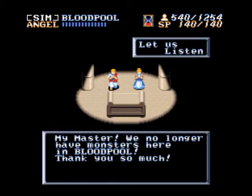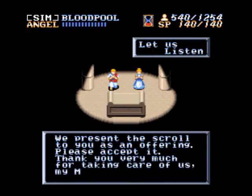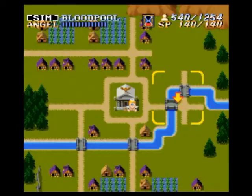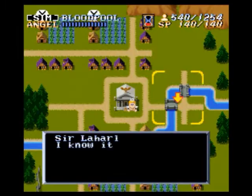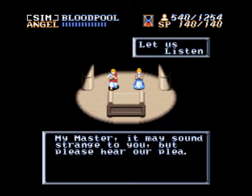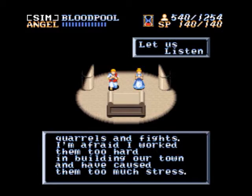Hey, we're back in Bloodpool. Sweet. My master, we no longer have monsters here in Bloodpool — thank you so much. My son Teddy has returned from the old castle carrying a precious scroll. We present the scroll to you as an offering. Thank you for taking care of us — we can now look after ourselves. Please help make other lands as peaceful as Bloodpool. We have finally finished a road connecting us with our neighboring town, Fillmore. We cannot teach them how to produce wheat — that's awesome, because now we don't have to manually give them all wheat.